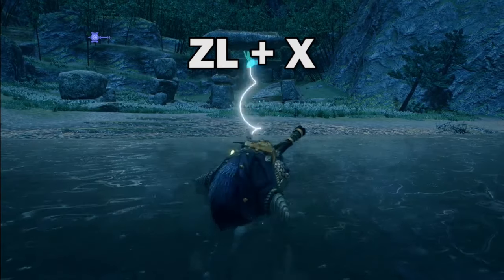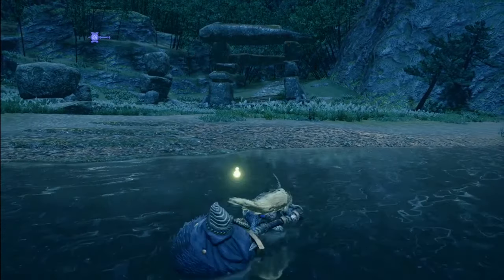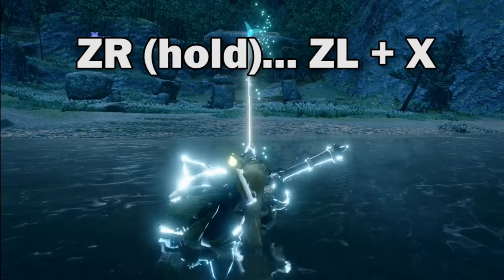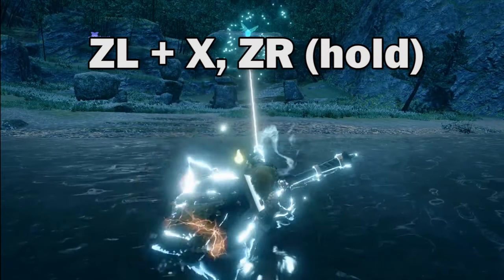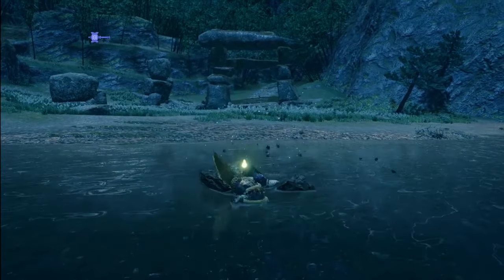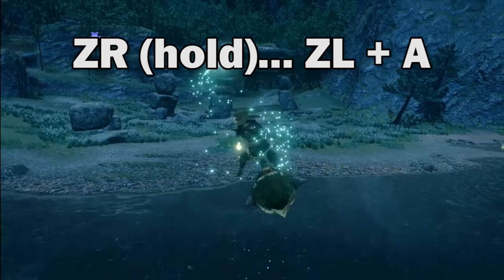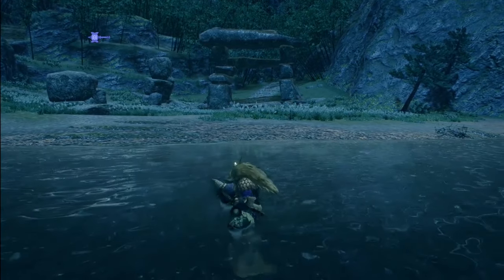Let's move on to wirebug attacks. Pressing ZL plus X does this spinning bludgeon attack. You can charge up to level 3 before launching if you like, or you can start charging immediately after pressing ZL plus X. Pressing ZL plus A does this impact crater attack. When charged to level 3, this is by far the most damaging move of the hammer, but it leaves you wide open and costs two wirebugs, so make sure you have a big enough opening.